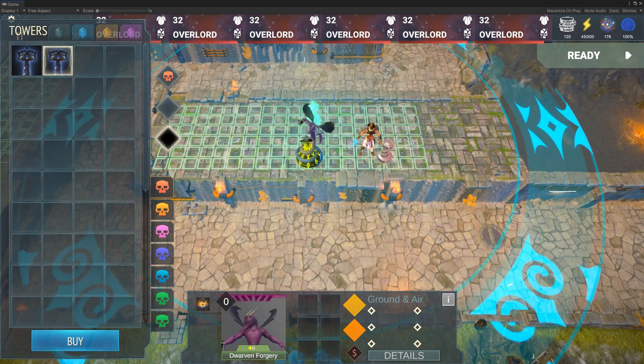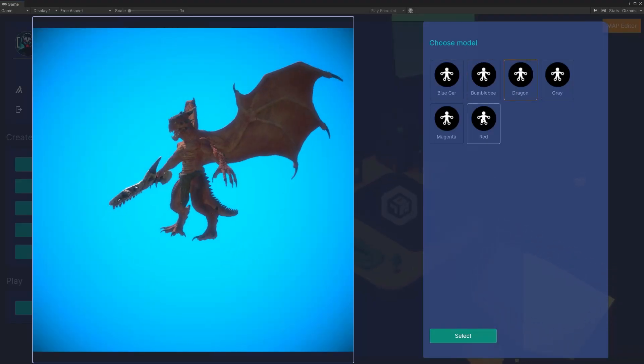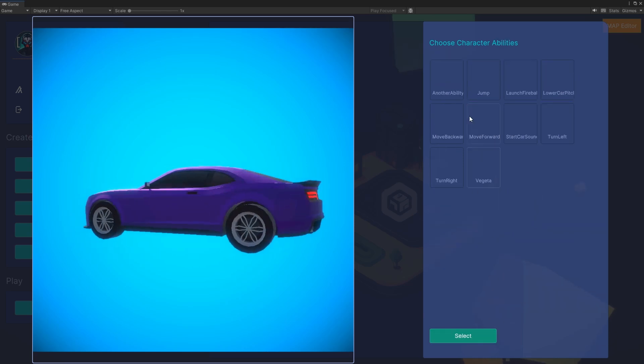We also added other minor features like allowing the user to set currency or units for the stats displayed in tooltips or other UI sections. The game kit will allow players to create their custom mods for the game, or even totally new games.